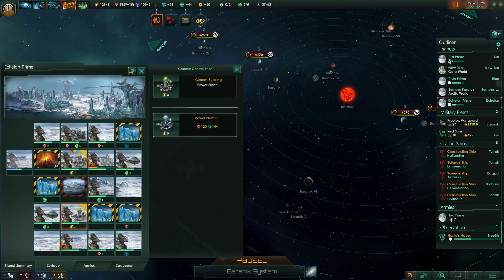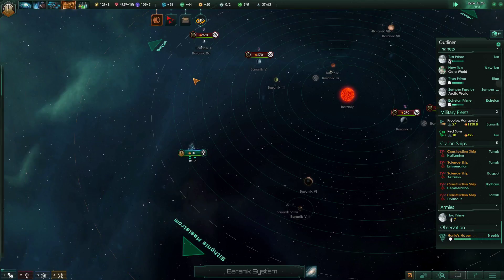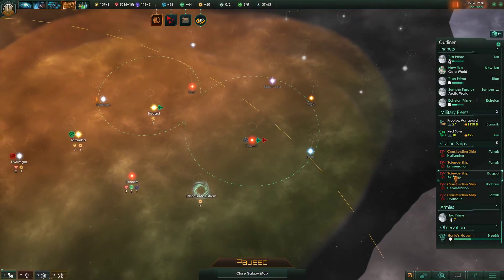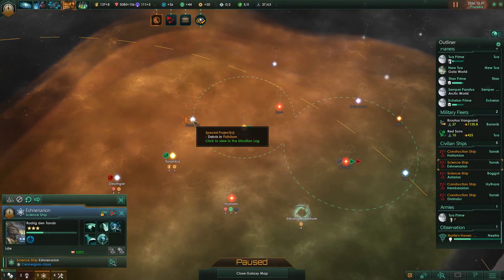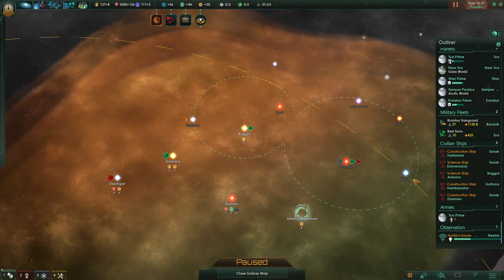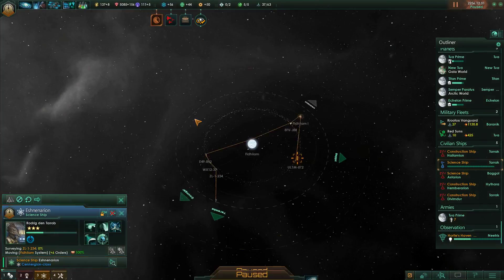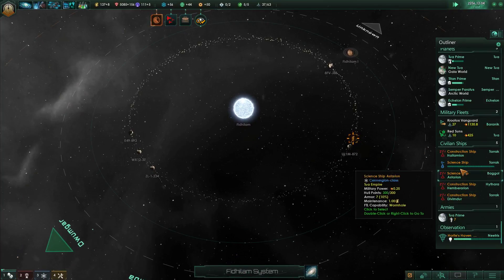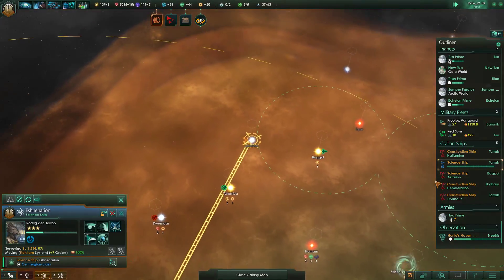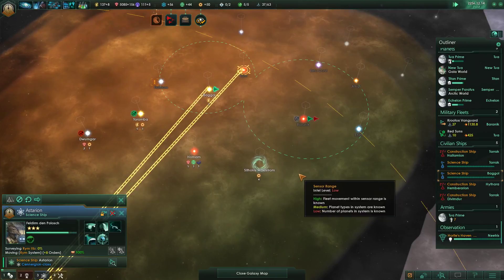Upgrade. Upgrade. I forgot to actually click what you were going to be upgraded into - there we go. Science ship - survey system. Then research projects. Other science ship, go to the rim system.